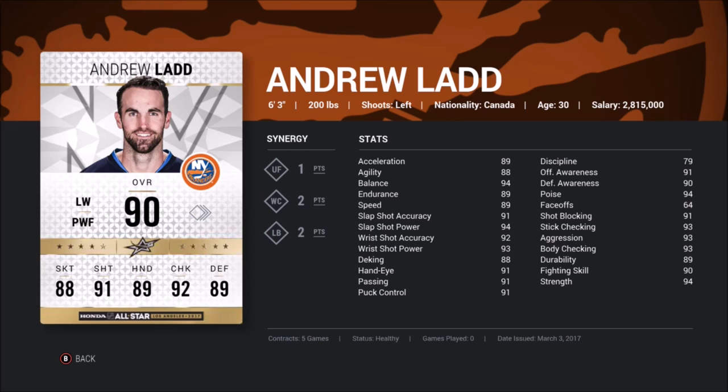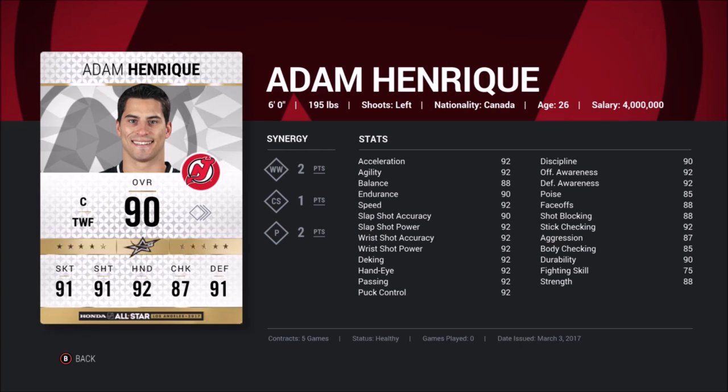All of Ladd's physical stats are probably 94 or higher, especially with synergies activated. He's got a pretty decent shot but it's under 90, and his skating is kind of rough. The 79 discipline also means you're going to be taking a lot of penalties if you go for those hits.